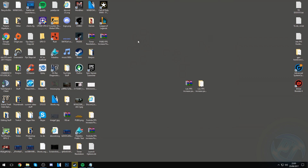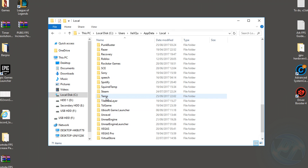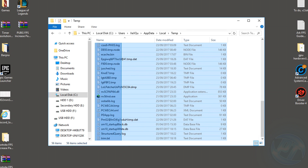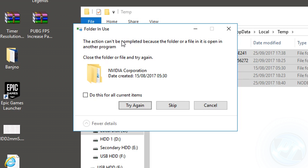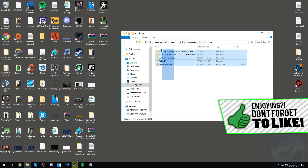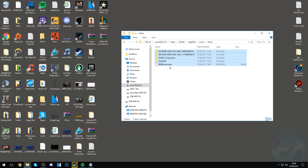Moving on, we're going to do some Windows-specific optimizations to improve frame rate in nearly every game on your PC. Go into the bottom left, type in %appdata% and press Enter. Go into the AppData folder, then Local, and scroll down until you see a folder called Temp. Highlight every folder and file inside, right-click and press Delete, then press Yes. If it says the action cannot be completed, hit Do This For All Current Items and Skip.